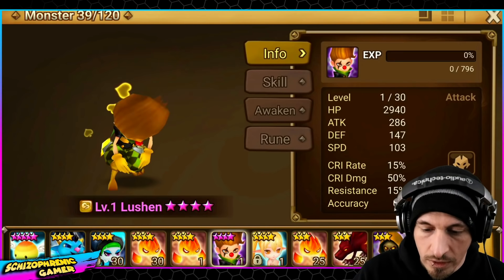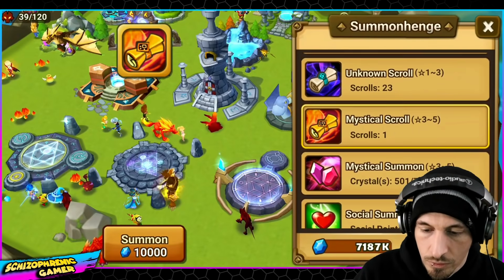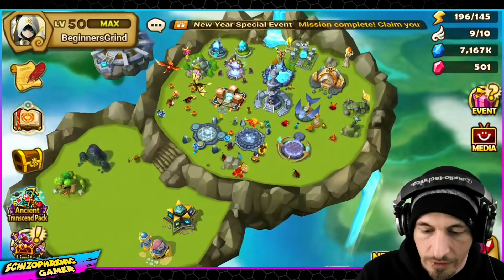Speaking of summoning stones, I think we have one summoning stone to use. We may as well do this — it's not like we're going to actually get anything. We got a werewolf; that's going to be a skill-up. We got nothing from those.